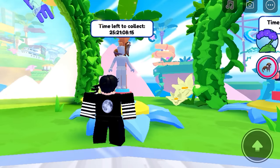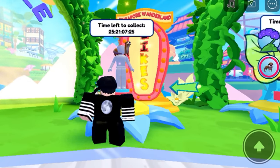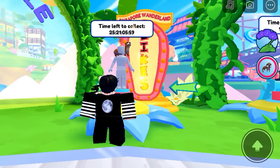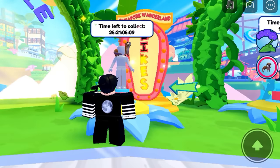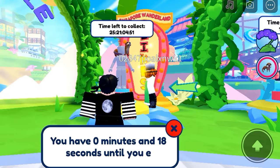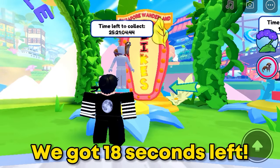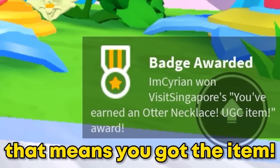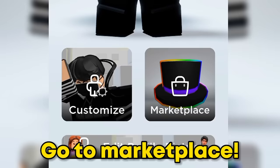We're almost done. Let's check the countdown. We got 18 seconds left. If you see this badge, that means you got the item. You will get this cute bird — I think this is a crocodile.